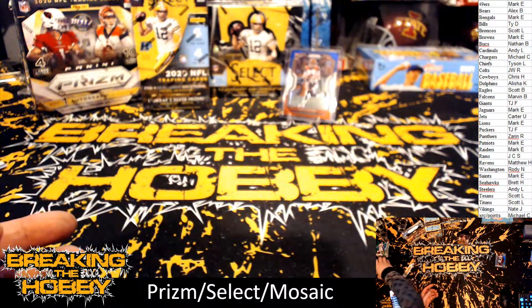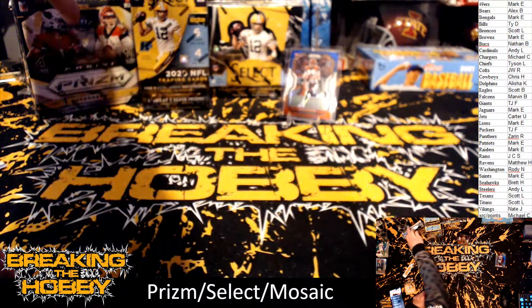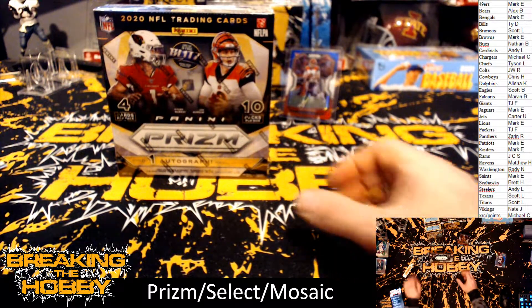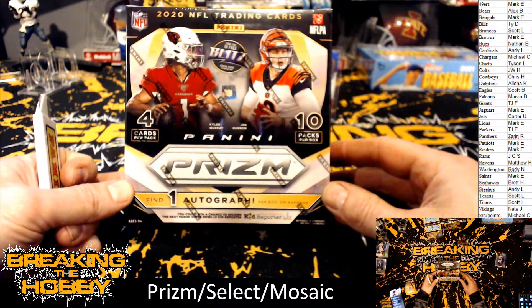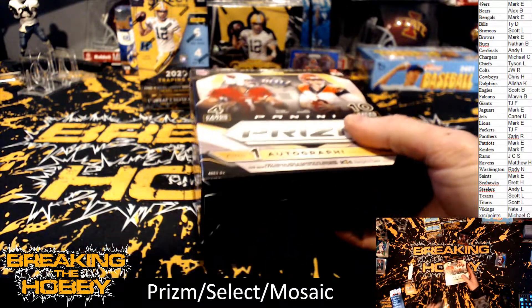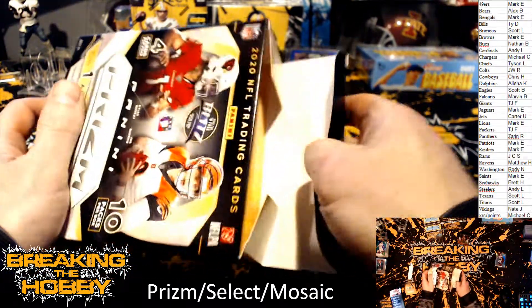Now we'll go to the Prism Mega - one autograph per box on average. This cost me like $250. It shows they received it on March 3rd - I sent my stuff through PWCC. Marino, Williams, Melvin Ingram, Julian Edelman, Warren Moon, Von Miller, Brandon Aiyuk.